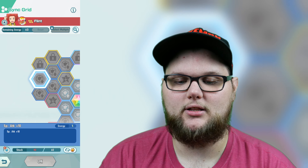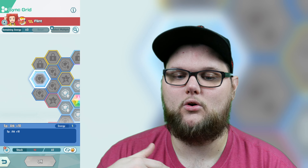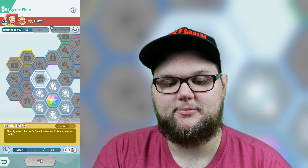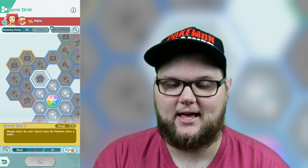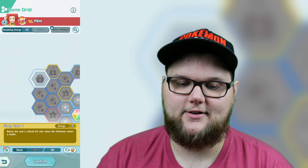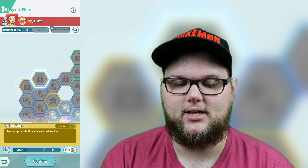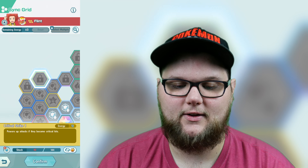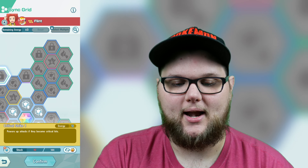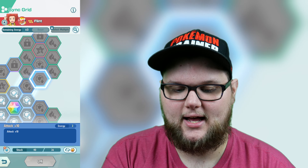We also have Speed +20 and Attack +10, though those three tiles are locked behind a level two sync move upgrade. So you may not have them if you missed the event — he is coming back around though. We also have Speed Entry 2, which sharply raises the user's speed when the Pokémon enters battle — I think that's amazing. There's also Sharp Entry 1, which raises the critical hit rate on entry, locked behind level three, and Critical Strike 1, which powers up attacks that land as critical hits — I really like that.